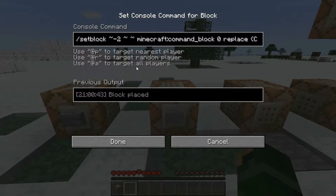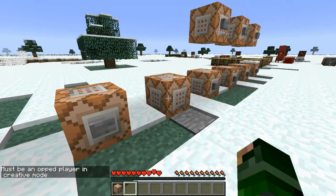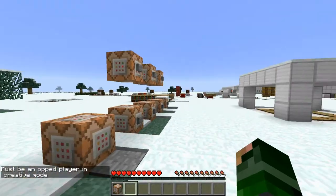This is how you set a command inside a setblock command — this was the hardest part. You put this tilde sign at either end and then you do 'command colon quotation' then give or whatever command inside those quotation marks, and it will set the command block with that command.